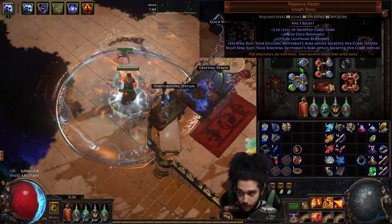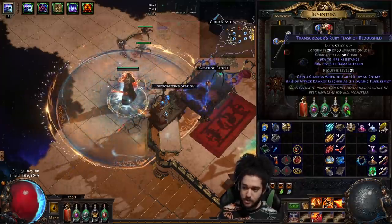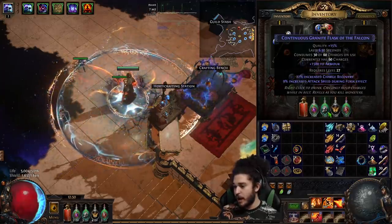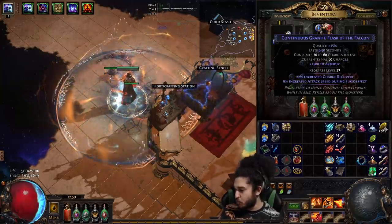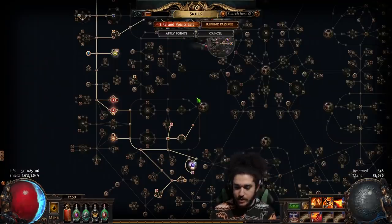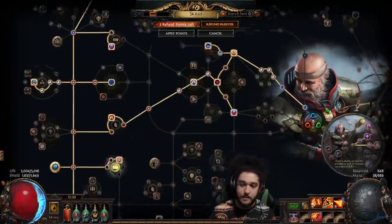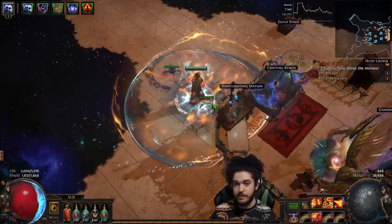With a min-max setup you can craft minimum frenzy charges on your accessories. My flasks are absolute crap right now - I'm running Quicksilver for movement, a Ruby Flask to mitigate RF damage, and Granite to give me armor. I should probably switch to a Basalt and Amethyst Flask because my chaos res is bad. I might replace my Granite with a Quartz Flask for phasing. I snagged a two-point jewel which I rolled in Harvest - the fire damage multiplier and fire damage are super big. And Uberlab is going to be Righteous Providence.